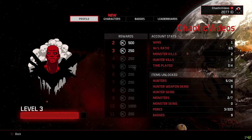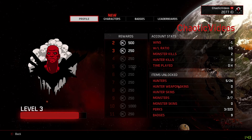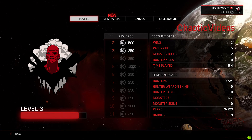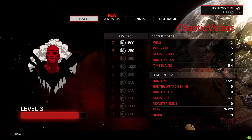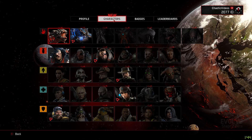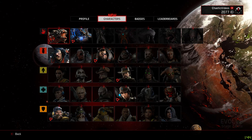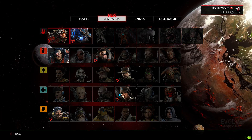On the top left you currently have my profile, Chaotic Videos. If you click on it, it'll just show your account stats, items unlocked, rewards, etc. As you can see there's my character right here, and you also get rewards or silver keys for every time you level up, and you use those keys to unlock other unique stuff. Currently on level three, almost level four.